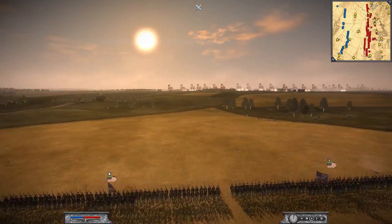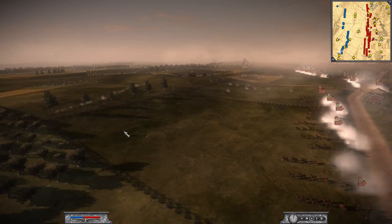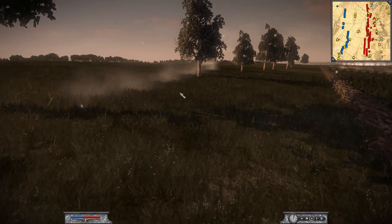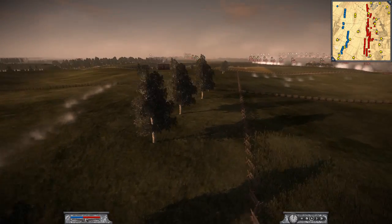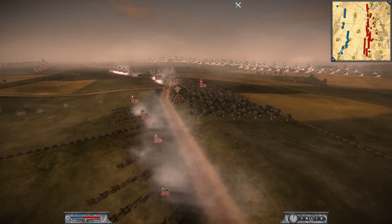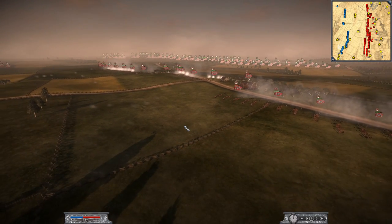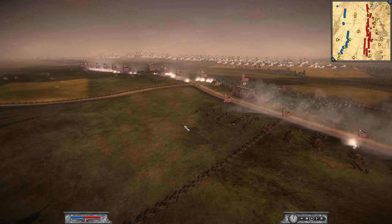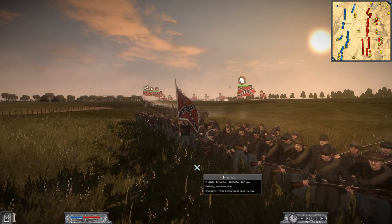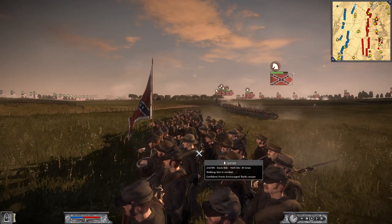Unfortunately, we cannot see the regiments of the Confederates. They are just hidden back here. You can see the dust of them moving — we can hear them a little bit. I think it's mostly Virginian regiments that are going to be leading the charge in this battle. Just to speed up the pace of this battle, we are going to skip through the bombardment phase. I will start it back up once they start to advance their infantry. So the Confederate forces have finally arrived — they're no longer shy and they're ready to show the world who they are.